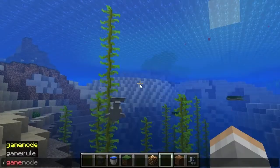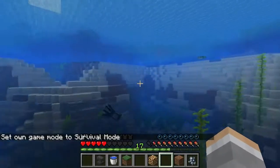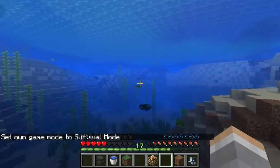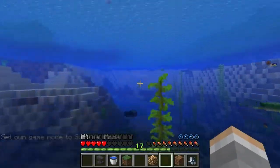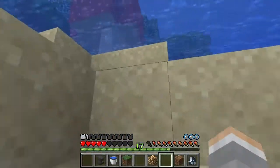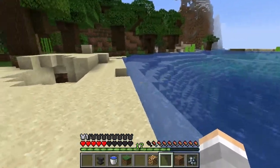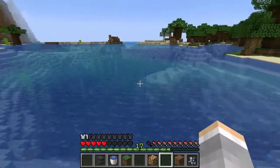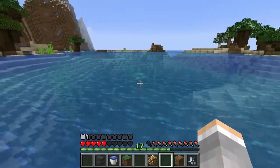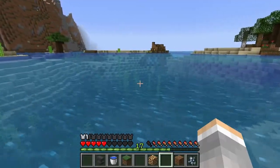Of course, I have to be in survival for this. Depth Strider along with dolphin's grace makes you swim ridiculously fast. And there was no cheating involved — that really is part of Minecraft. Depth Strider is pretty cool like that. I'd only be going half that speed if I didn't have Depth Strider when using dolphin's grace.